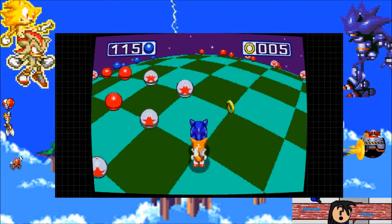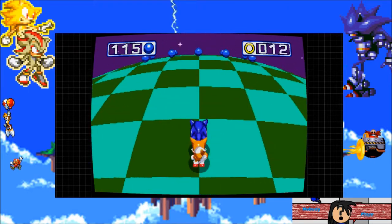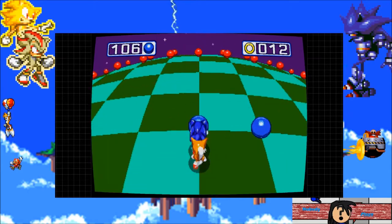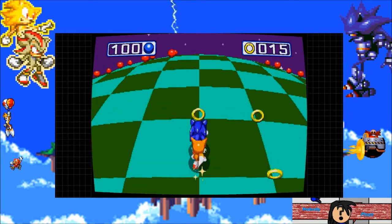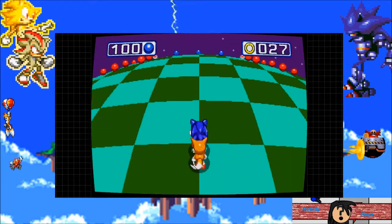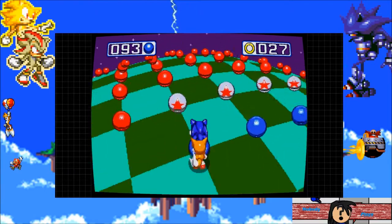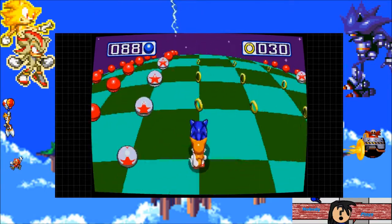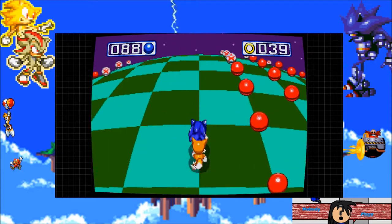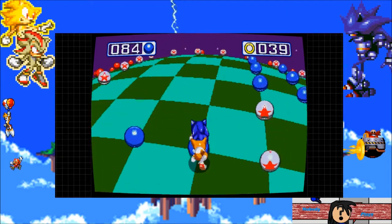You go through the special stage — in this case activated through the giant rings, though usually it's activated through the signpost. You navigate whatever particular maze it happens to have laid out for you, because sometimes it's a maze, other times it's like a minigame — a half-pipe runner, 3D perspective, kind of like this but in a half-pipe. That's Sonic 2. If you haven't played Sonic 2, that's what it's from. I don't know why you wouldn't have — that's a really popular game. But I guess it just wasn't your style.